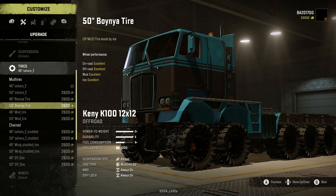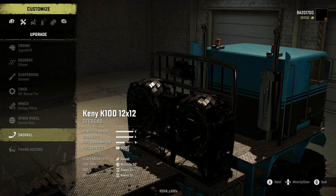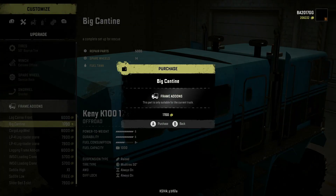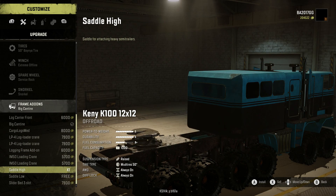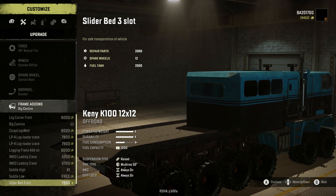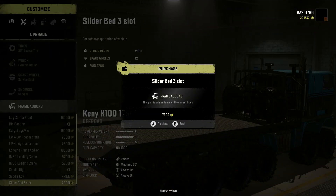This mod developer has done some amazing work. We're gonna take the extreme offline. Service rack, snorkel, and frame add-ons — we got log carrier, big canteen, cargo logs, medium crane, loader crane, all kinds of stuff here as options. We could take the slider three bed slot — let's remove this and take the slider three bed slot. This is a recovery vehicle; I think that would be cool.